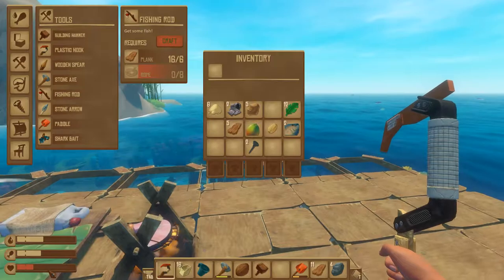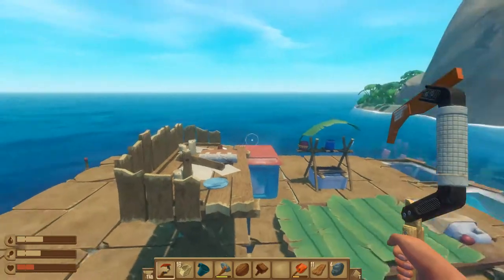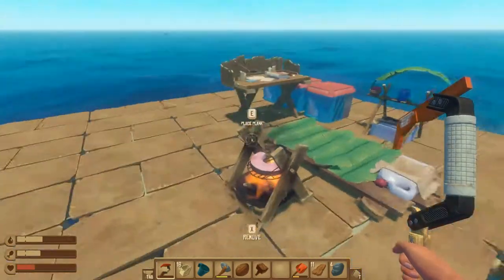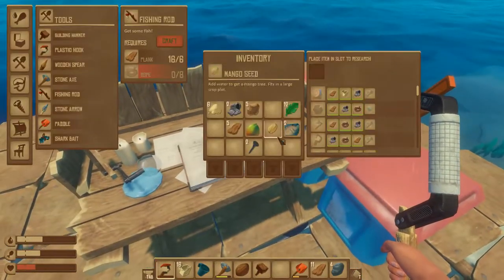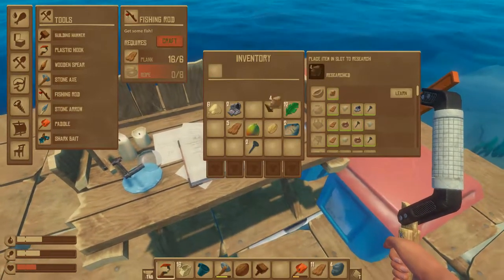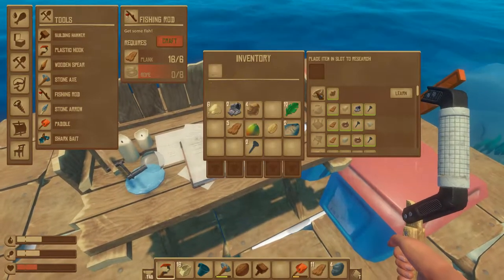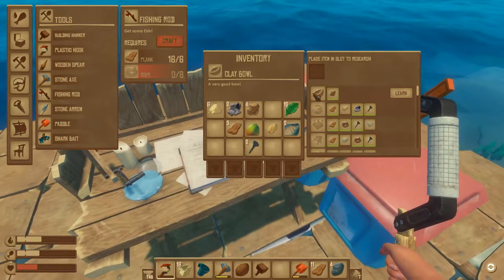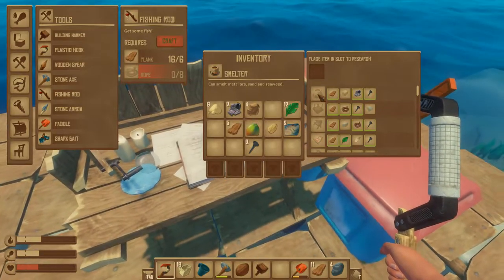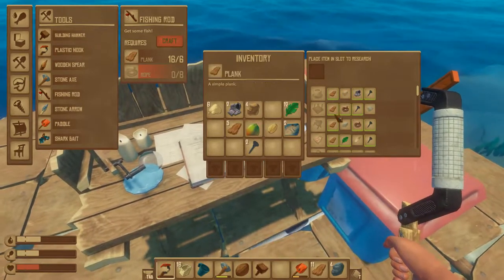I'm not calling the episode here, but I think we're gonna move on. I do have some shark meat being cooked. Got a few scraps. Let's do a little bit of research — research the clay, yes. We don't have to research the sand. Clay bowl — that's for cooking. I need to research the bricks to get the smelter: dry brick.